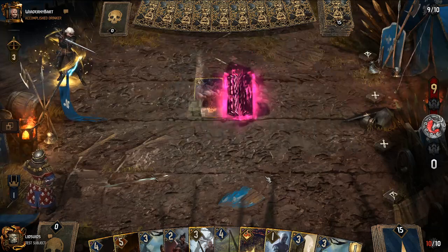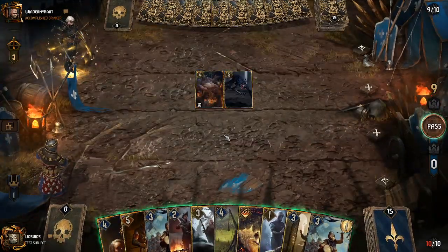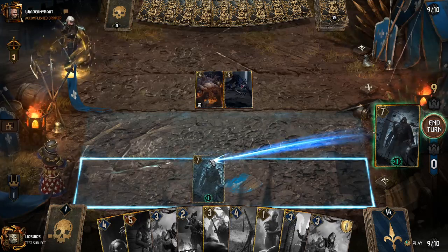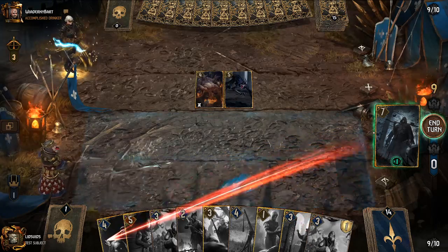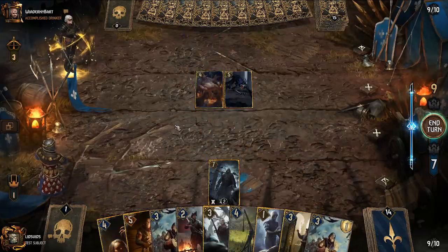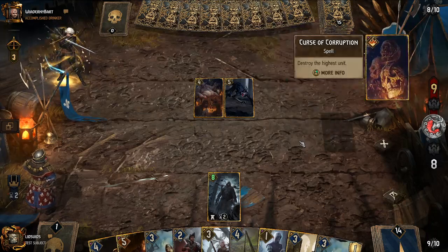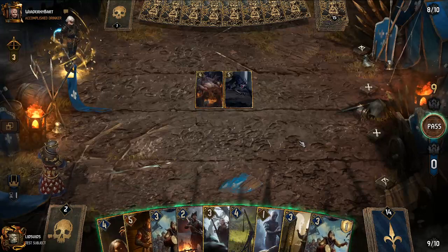Curious to see what our opponent has planned — will they also load up on purifying units? The Djinn they just summoned doesn't have resilience notably, whereas their other card does. We start with Elzer's Double Cross to get a unit, but Caretaker is tied for highest base strength with Donomir of Troy. I was planning on getting Donomir to defend Corvo and Anna Stranger — that did not occur to me. We'll roll with Caretaker and immediately remove the resilience from one of their units.